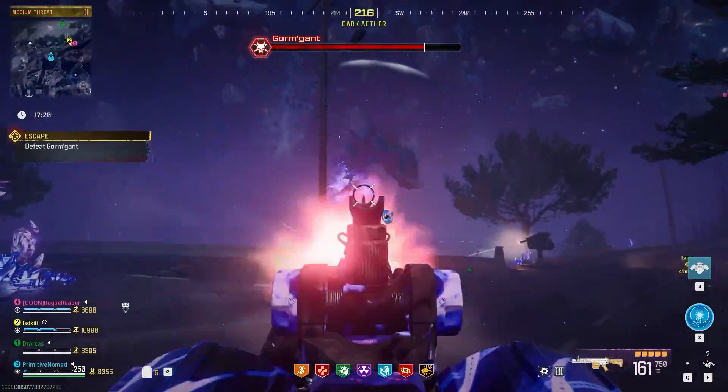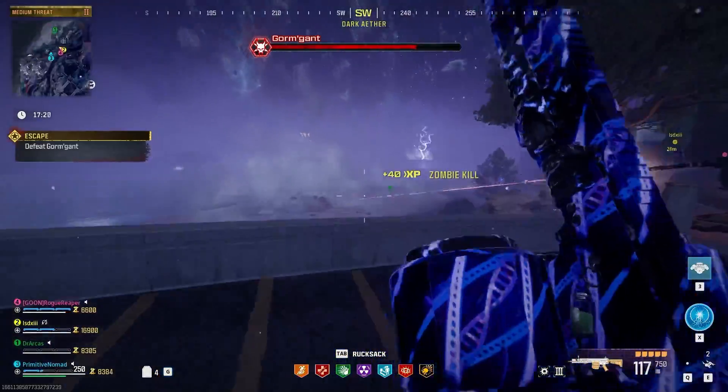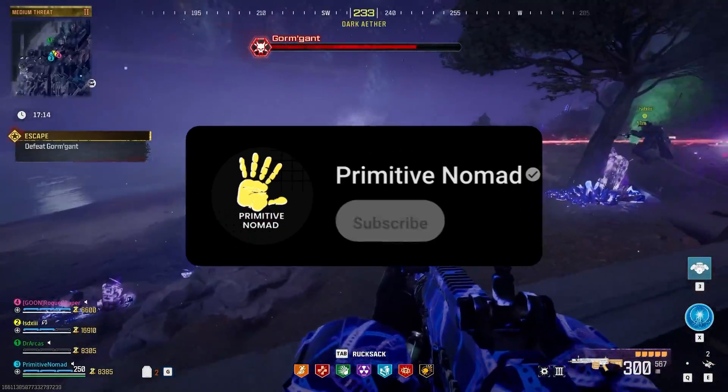How is everybody doing, Nomad here. In today's video we're going to go over all the contract locations in the tier 4 zone. Now these contracts are not shown on the map. These contracts are indicated by MrPeaks, the blue stuffed bear that you see in different locations.